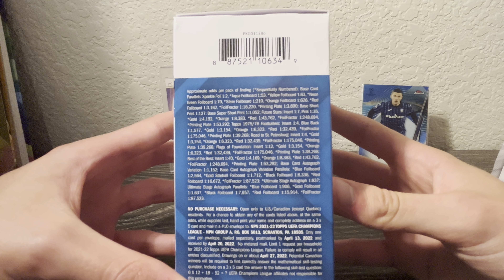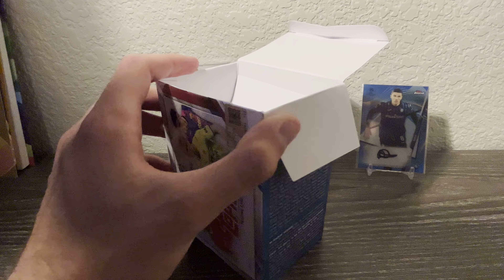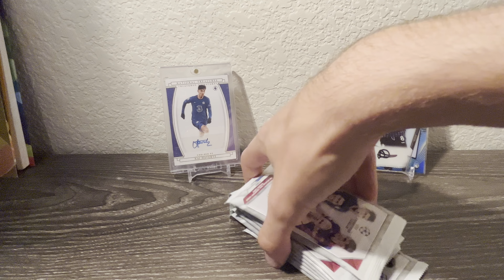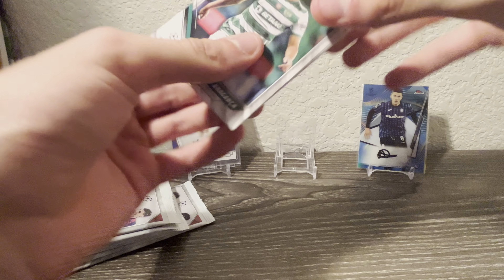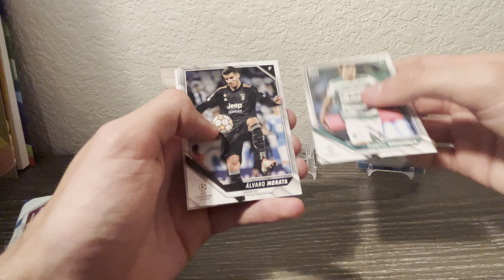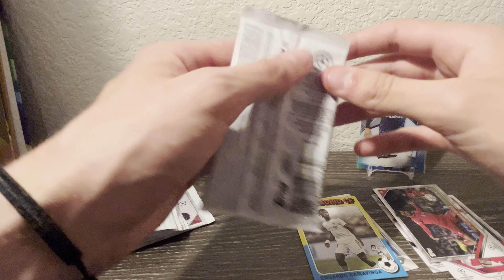There are some inserts, some parallels, you can get the one-of-ones — you can get anything in here that you can in a hobby box, for the most part. Hopefully we can pull something nice, maybe a nice rookie. I'm trying to think who's a rookie — I think Jonathan David and a couple other people. First pack: we got Bragan — a rookie — Alvaro Morata, a Trent, an Antony, a Lodi, and a Camavinga — a little insert there, kind of throwback looking card.